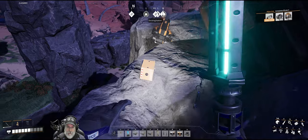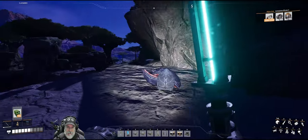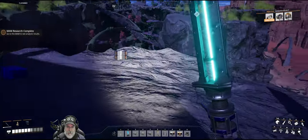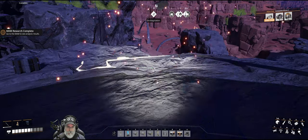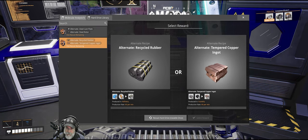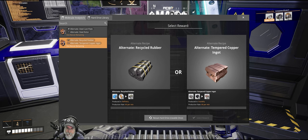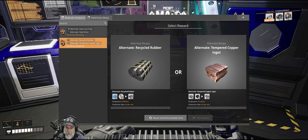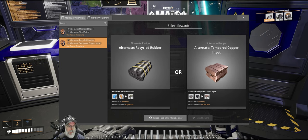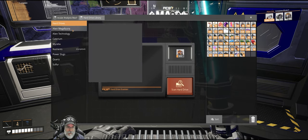Computers - definitely want those, 15 of them, not too bad. We're going to leave the staters and the plastic but pick up the computers. MAM research is complete - good timing. Alright, recycled rubber or tempered copper. It produces 60 copper per minute, but there's a better copper recipe you can make with a refinery. I think we're going to sit on that one too so they don't pop back up. Let's scan the next drive.